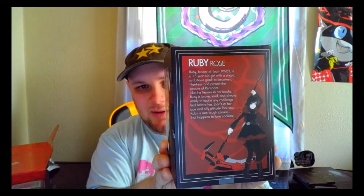The second item is the only one I knew about from this box, and that is the Ruby Rose Pop figure. On the back it gives you an introduction to Ruby Rose with the Summer Rose cloak on. I'll leave that there for a second so you can read it — you can also pause to actually read it. My collection, which I need to get a picture of for everyone who might recognize it.